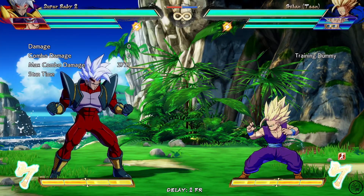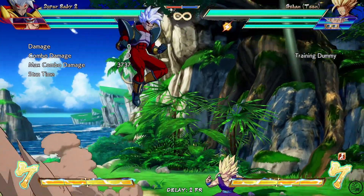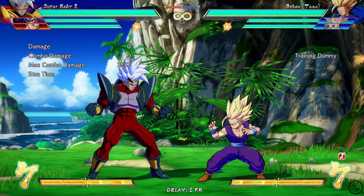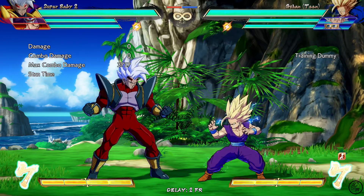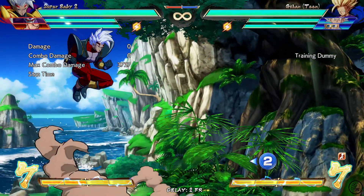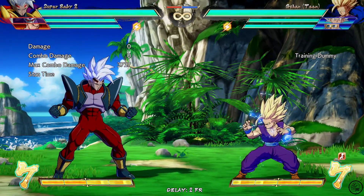So here we are in training mode and first things first, where do we fit this guy on the team? I think it's good practice just when you're trying out a character to put him on point — that's how you can try him out in a match, you for sure get to play him and maximize the time with your new character, and you get to build a team around them as well.